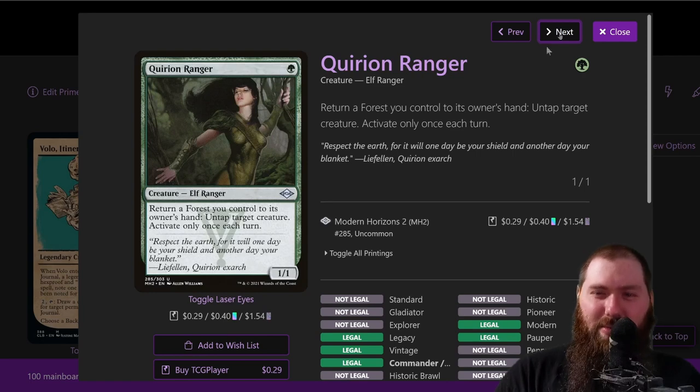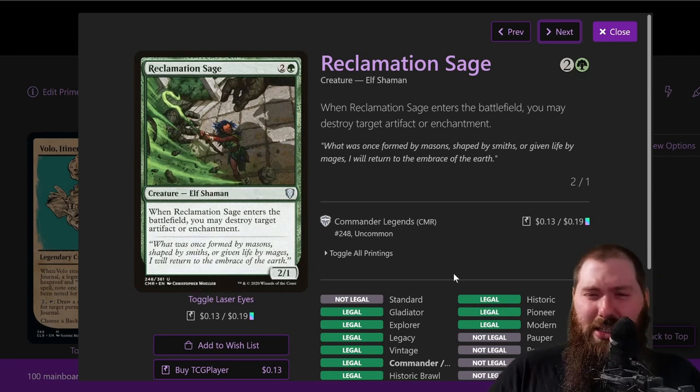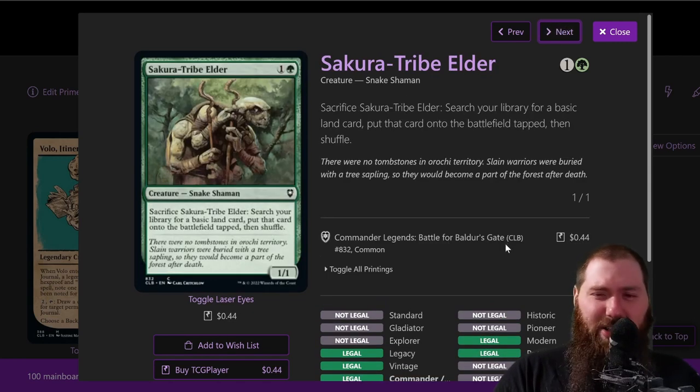Reclamation Sage — elf shaman. There are tons of elves and not too many shamans, but shaman is a relevant creature type. Three mana 2/1: when it enters the battlefield you may destroy target artifact or enchantment. Having instant-speed removal on a creature body is nice, and two creature types are nice. Elf is also important for a creature later on. Sakura-Tribe Elder — two mana, snake shaman. Not that many snakes and shamans in the deck, so it's a fairly cheap journal entry with a rarer creature type, and it ramps and can block.